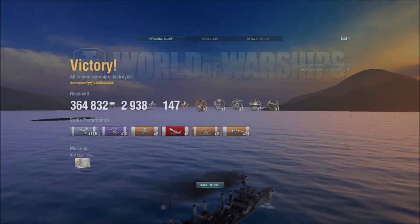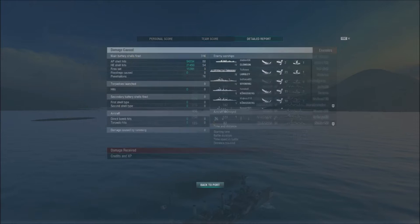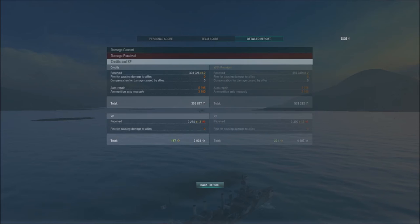And that's the end result screen. We got the confederate, first blood, Kraken, devastating strike, and high caliber. We got 2938 experience and 364k credits, and also scored 24 citadels. We scored top of the team. Otto got unlucky — he was also spotted by planes a lot. We did a fair amount of damage: 94k with armor piercing, 21k with high explosive, and another 15k with fires, which sums up to 130k total — really good for a tier 5. After repairs we still got 355k credits. And thanks to the camouflage bonus our 2200 base XP boosted up to 2900. Thank you all for watching, hope you enjoyed it and hopefully see you in the next one.